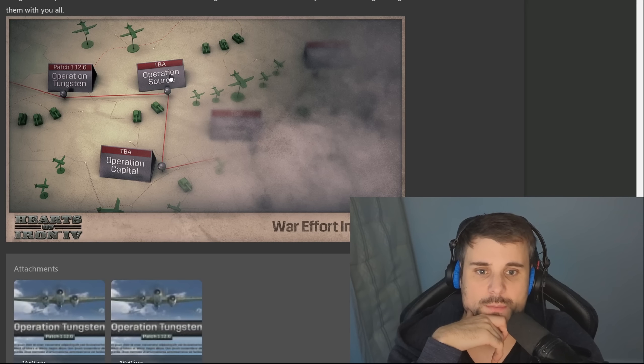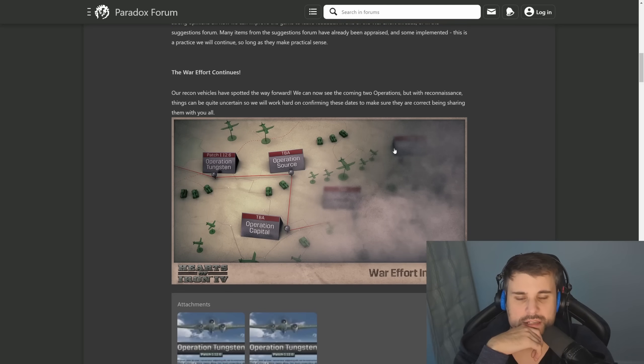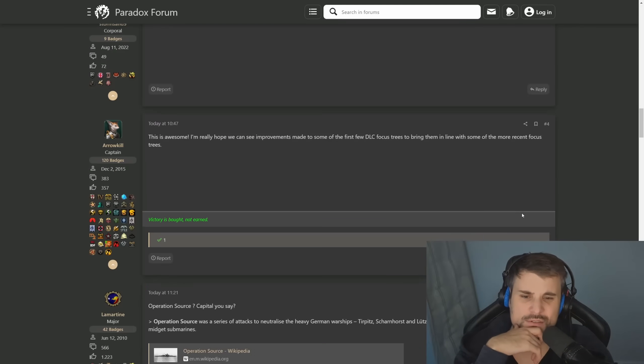There's something extra at the end — Operation Source and Operation Capital. A commenter suggests Operation Source was a series of attacks to neutralize heavy German ships based in Northern Norway using X-class midget submarines. Interesting, though I don't know how that fits into a patch. From the history of Paradox releasing patches and code names for DLCs, there doesn't seem to be any pattern to the naming schemes. They've usually tried their best to distract us from what it'll actually be about. We'll see.